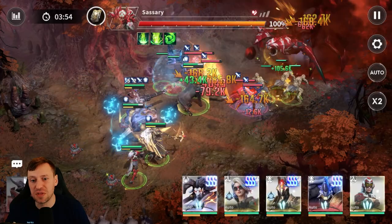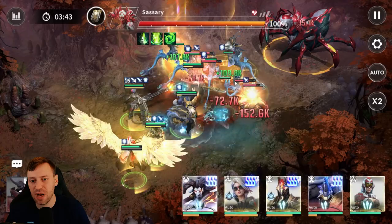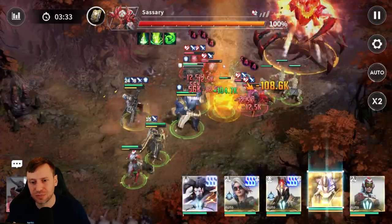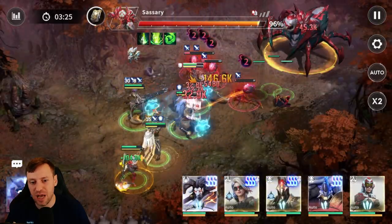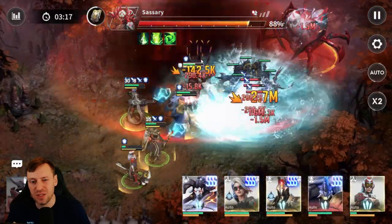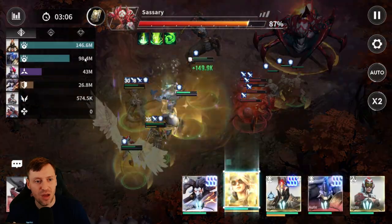In this fight, all we want to do is take out the spiderlings as quickly as possible. They get bombs on them and you do not want them to blow up — if they blow up you will wipe. So it's all about doing as much damage as we can as quickly as we can to drop the spiderlings, and when the spiderlings drop that will do damage to the boss. You can see the bombs are starting to tick away but we're doing this pretty comfortably.